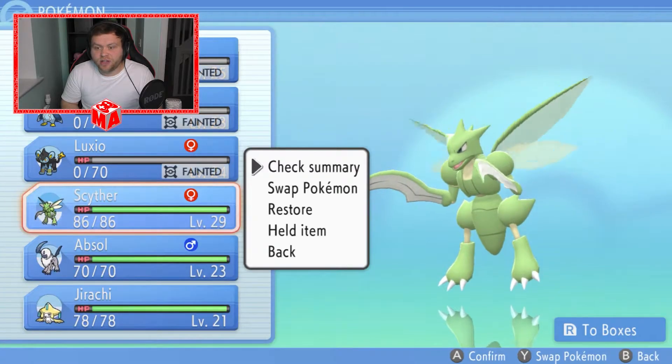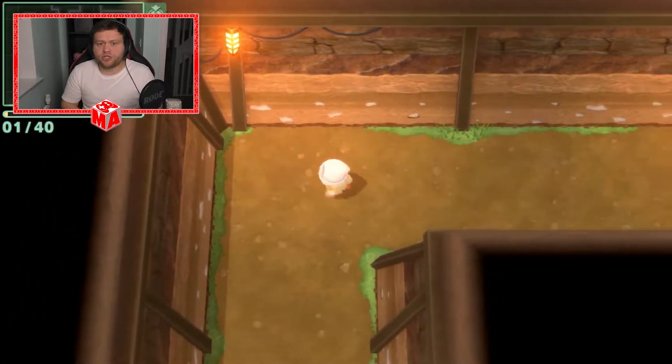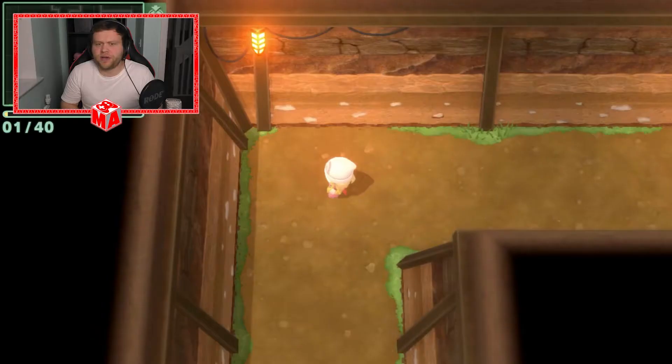Here's the Pokemon — Scyther. A bug flying type Pokemon. It's insane. I'm so happy with this capture. And yes, I'm a sucker for the original 150 Pokemon. Speaking of which, we've got two rooms here underground that we need to go and check out.